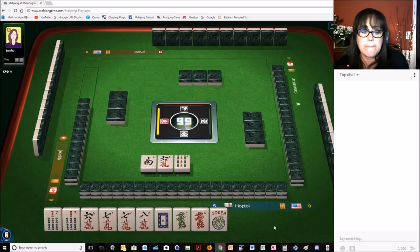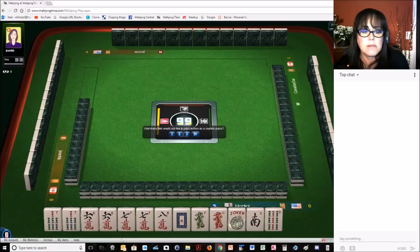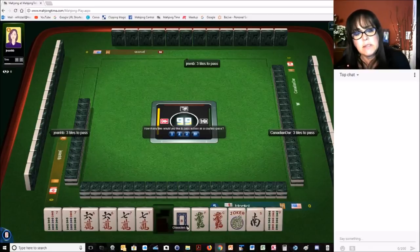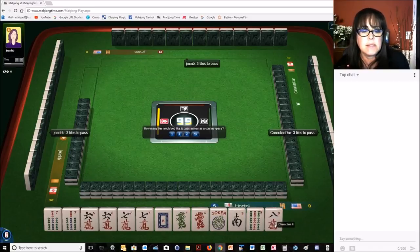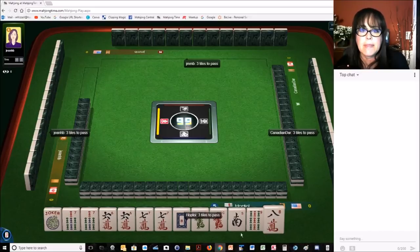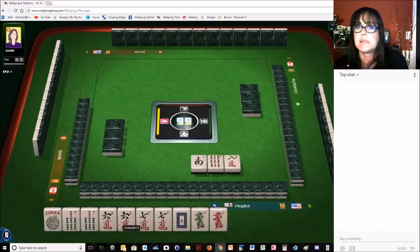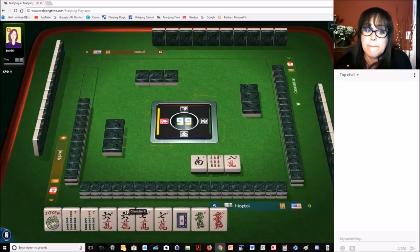Let's keep the eight and the six. If we get an eight bam or a six bam, we could switch back to consecutive. We could even use the dragons maybe. There's a six — so now we have six, seven, seven. Let's give up the eight and do a full pass. We could play six, seven and use this joker for the missing six maybe.